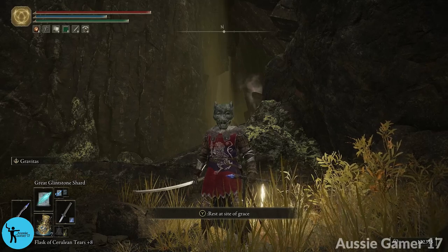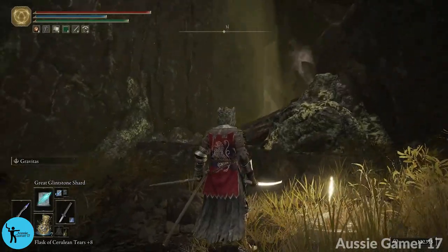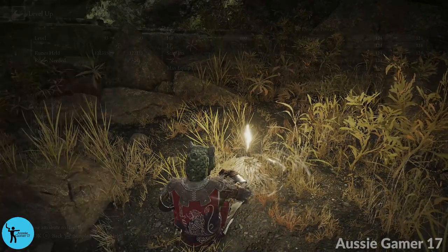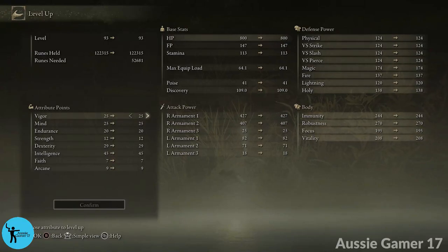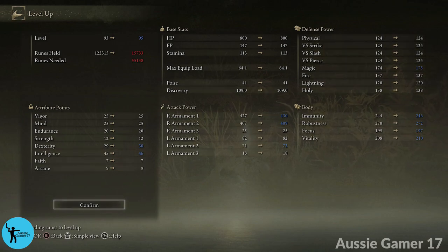Welcome back, this is part 78 of my 100% walkthrough for Elden Ring. We've got a lot of runes to spend — let's level up. We want one point in dexterity to get it to 30, then we're going to start upping our intelligence. We want to get intelligence up to 60, especially 52 as well. We need another 40,000 for our next level.